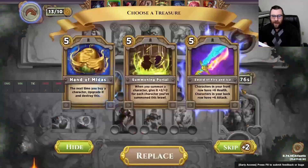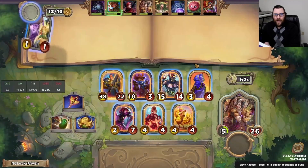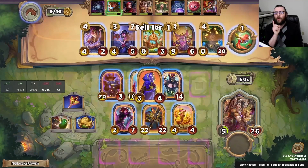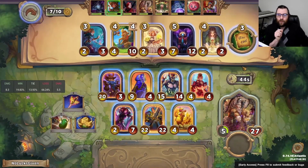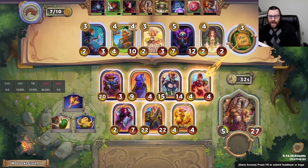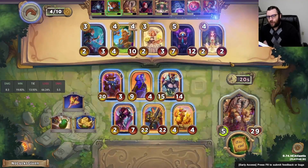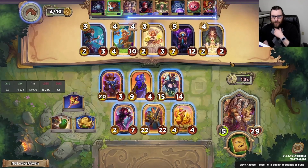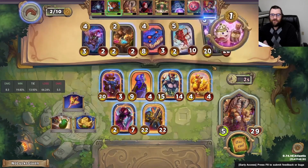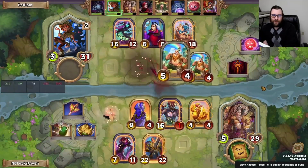My opponent with some nice ranged units is going to wind up taking us out here — it's just a weakness that we have right now with the comp — but we're too good to pick up a Tier 5 Treasure. We were supposed to lose that combat on the tracker. I think that Hand of Midas is actually a defensible pickup here, and I'm looking for two things: Baba Yaga or XP. If I can find either of those, that will really justify picking up the Hand of Midas, and we find the XP. So I'm going to level up, ending my Cinderella here, putting us up to 5.2. Next turn we're going to be level 6 with the Hand of Midas and will be able to grab an upgraded level 6 character, which should have us really well set up for the ending of the game.